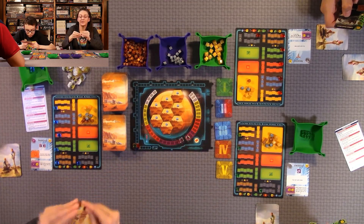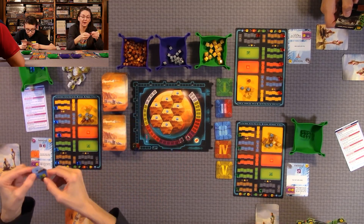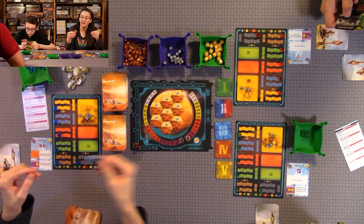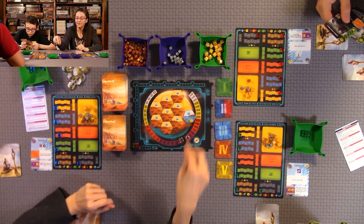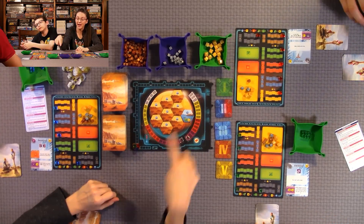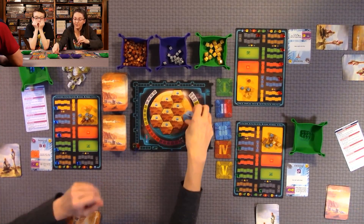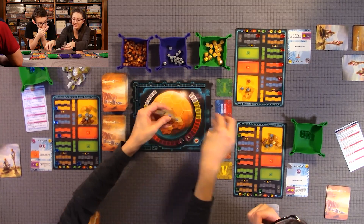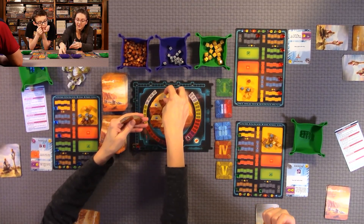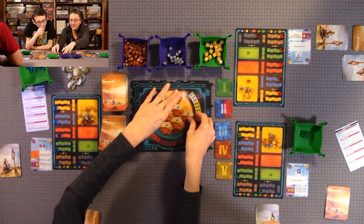When you turn over an ocean tile, there's a bonus on the bottom — for example, one plant and one mega credit — which you collect. Then you flip it over to show it's no longer available, and you raise your TR by one. There are nine of these ocean tiles in total.